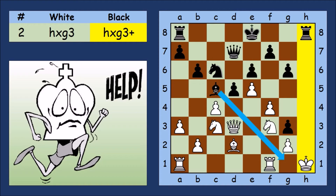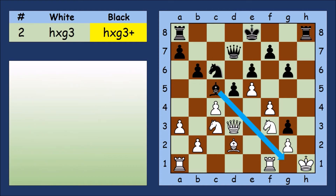It's discovered check from the Rook — White still can't move the King. Is this checkmate? No, not this move. White can block check with the Knight. But it doesn't matter which square White moves the Knight to.